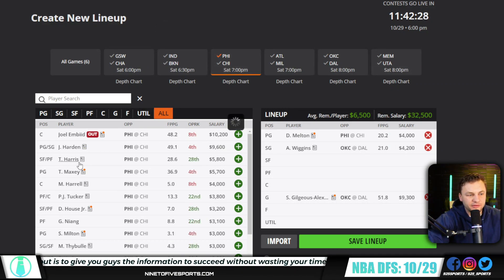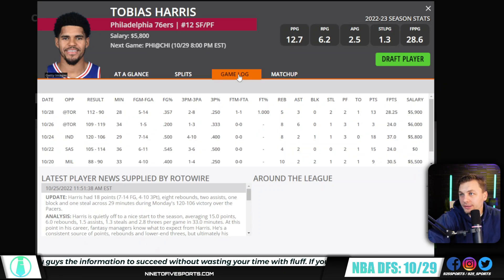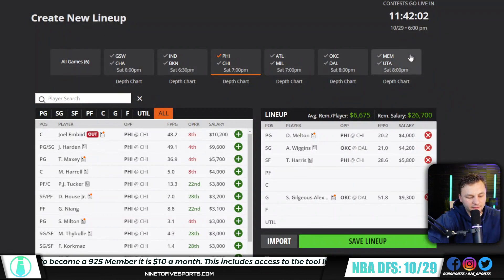Tobias Harris — if Joel Embiid is out, and even if he's not, Harris could hold some value. We only saw him get 28 minutes in the last game because it was a blowout. But he is someone that if he gets 30 to 35 minutes and the game stays close — which we expect — at 5.8 that's a very cheap price point for a guy that should easily be able to get to 30 DK points. That'd be a play I like a lot.